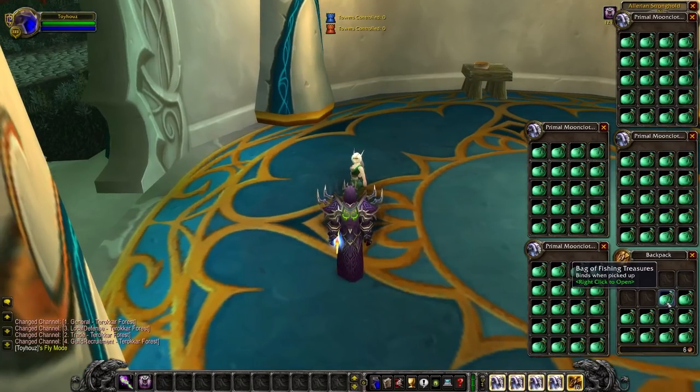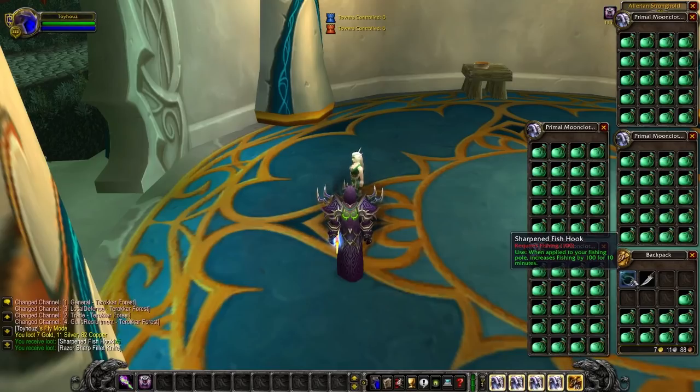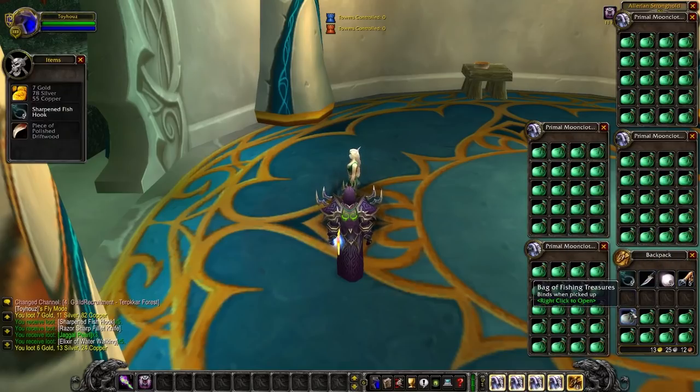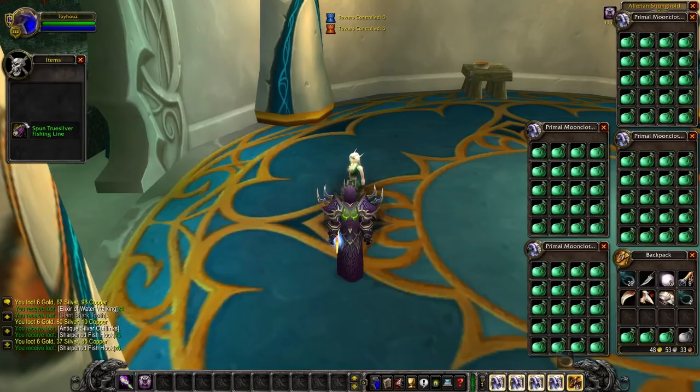Bag number one — nothing really good, we got some gold, the sharp fishing hook (we're gonna see this a lot), the razor sharp fillet knife, jaggle pearl, and elixir of water walking — this sells pretty well on the auction house, it's a guardian elixir. We also got some vendor trash which sells pretty good, and each one of these bags is like six or seven gold. The spun true silver fishing line is pretty sweet — it's BOP but it gives you plus three to your fishing skill as an enchant for your fishing pole.